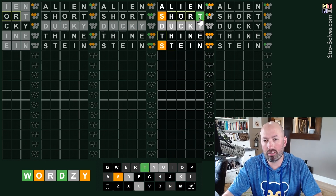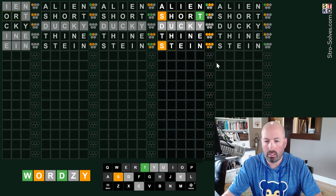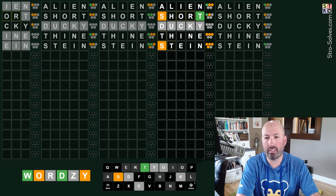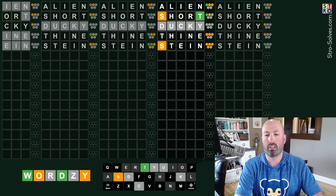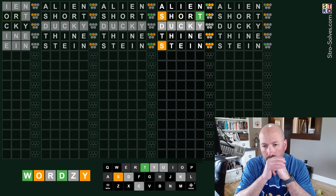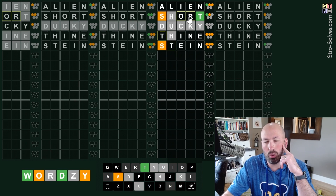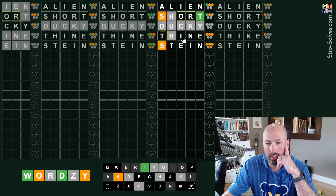H cannot be the green either. So it's O or T that's green. T seems likely because we've had T in both of these with yellows. I think I like the T as the green. H is gray - so it has to be an O or an R. So it has to be O and R, and then two from I and E - but they can't be greens. So we would need one from A or L.